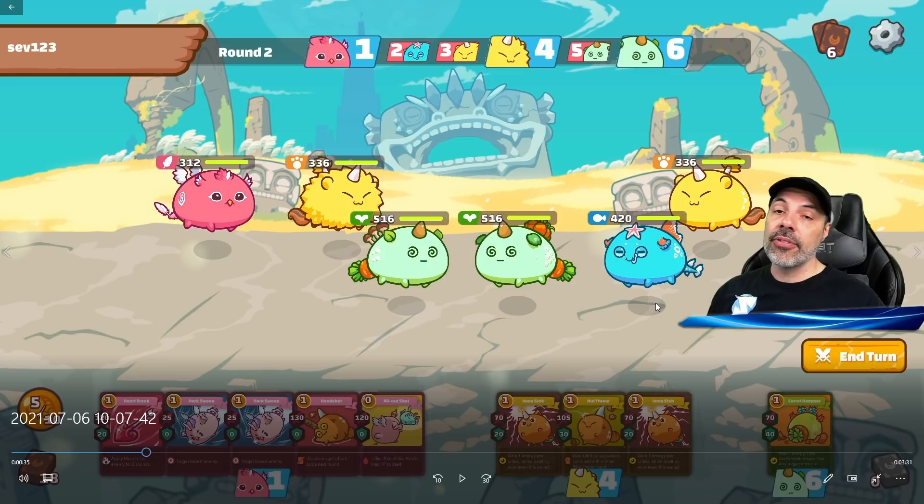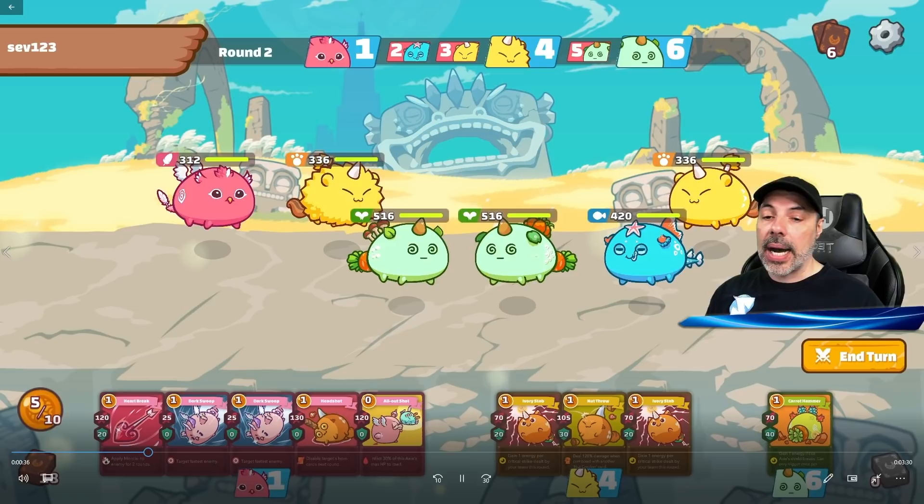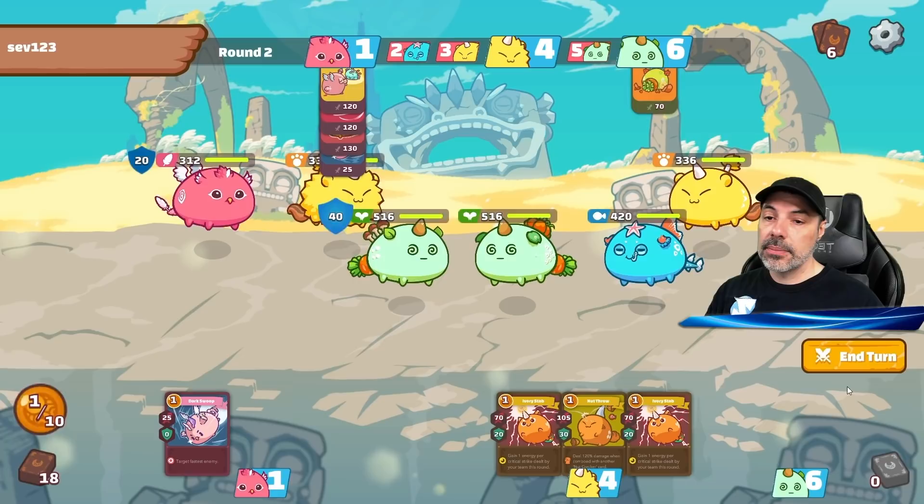With all those bird cards combined, I'm pretty sure I can get very close to, if not kill, the middle aqua. I look over my cards and, with some energy left over and expecting them to attack at least once, I decide to also use Carrot Hammer on my plant to get a little defense and possibly gain energy if they break my shield.